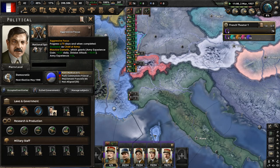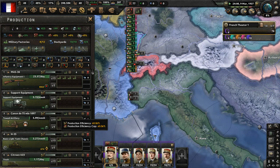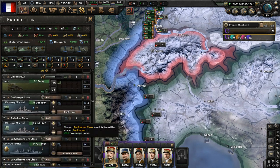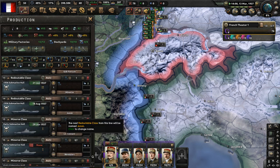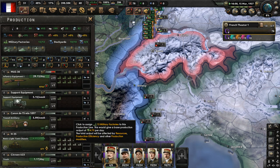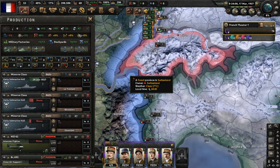Let's complete 'Aggressive Focus' now. It says: we cannot sit idly by as enemies move in on our borders, and we cannot leave our allies to fend for themselves in a war scenario. Prepare our army - Gamelin is the man for the job. Free military factories - put them on gun production to get that deficit down. We need to make some more airplanes - I have no factories on airplanes at all. Let's change that: fighters, close air support.